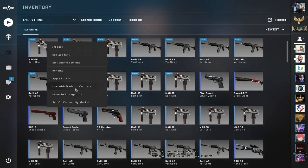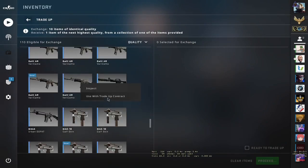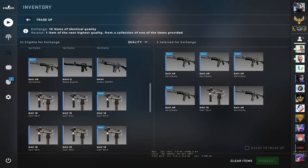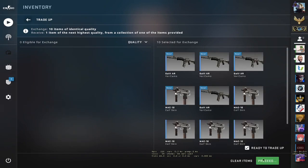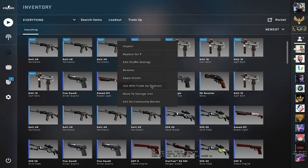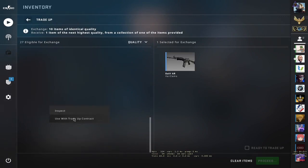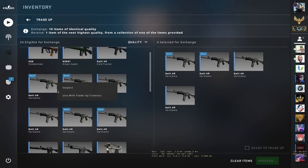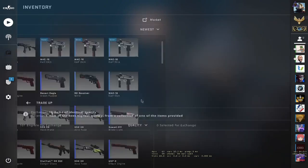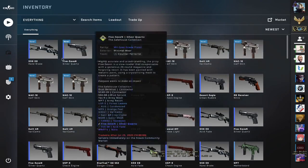Now we're gonna continue and do the remaining trade-ups. I bought two more. Galils: two, three, four, five. Mac10s: one, two, three, four, five. Ready to trade up. We got the Handbrake — we made a slight profit, not gonna complain.